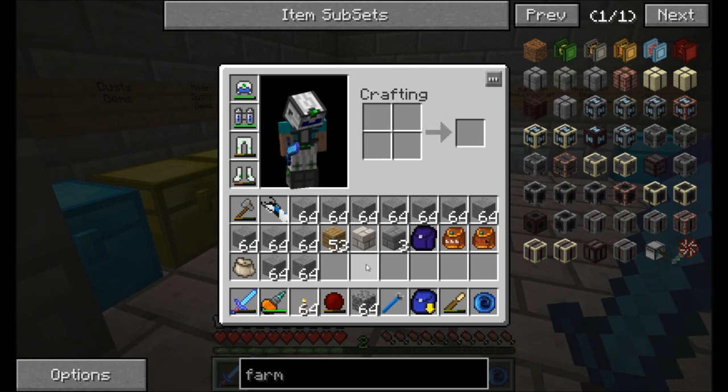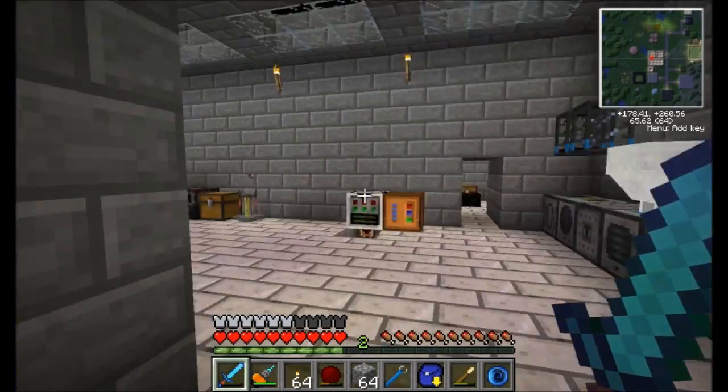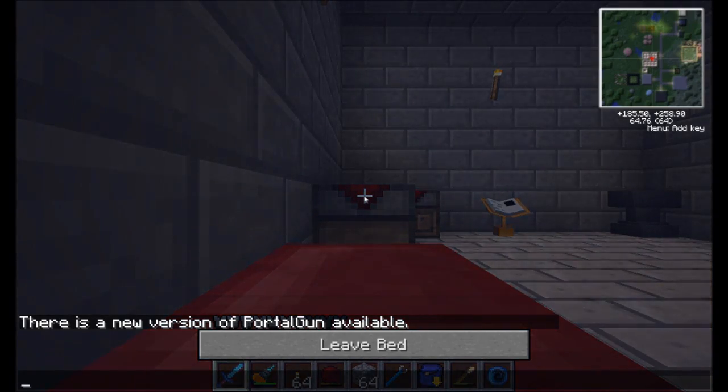All right guys, so here we go. There are a bunch of multi-farm blocks that you can make, and you can see in my inventory here I have a bunch of the stuff associated, opened up on the screen. So let's sleep through this night and we're going to go ahead and check out all the cool stuff you can make.